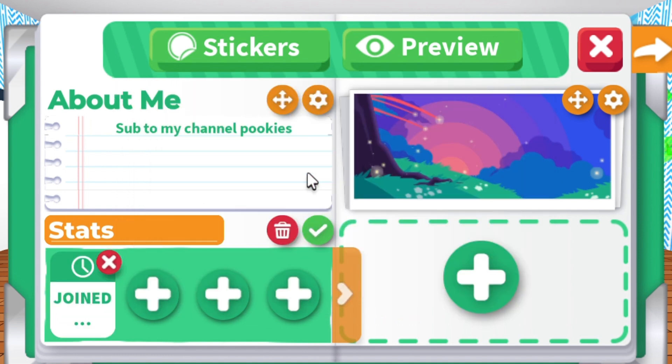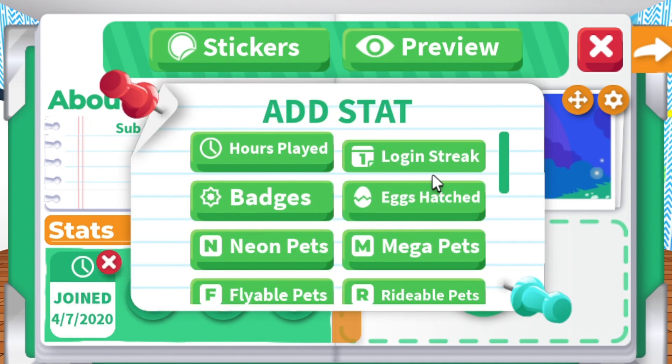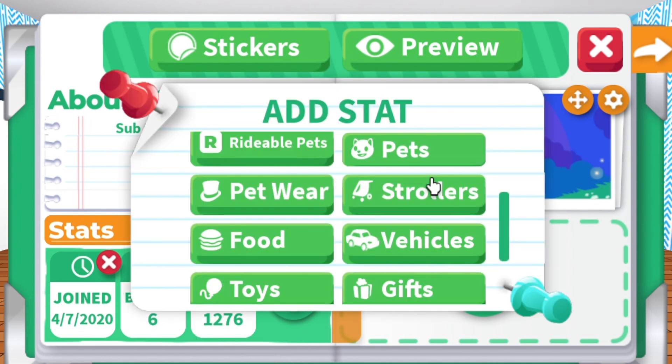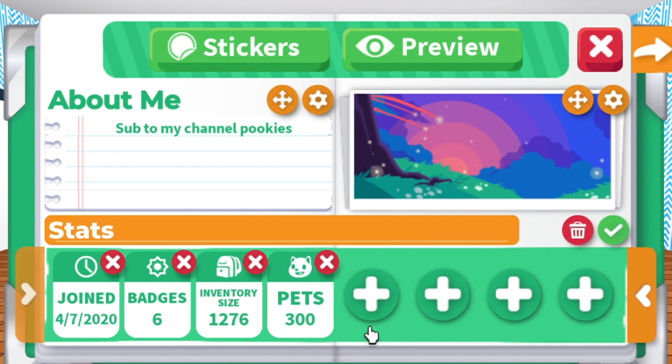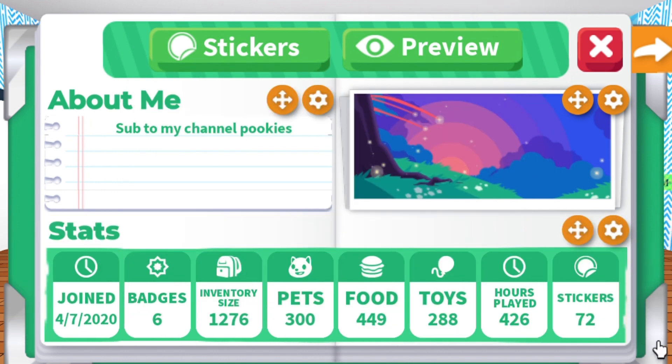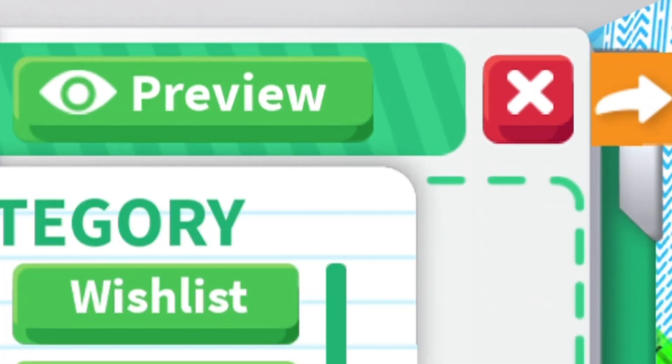I will be adding my join stats and my own stats to my profile. Some of these tell you when you joined or the number of items you have in your inventory. You can add up to eight stats or more in one section. To continue to another page, click on the orange arrow on the right side.